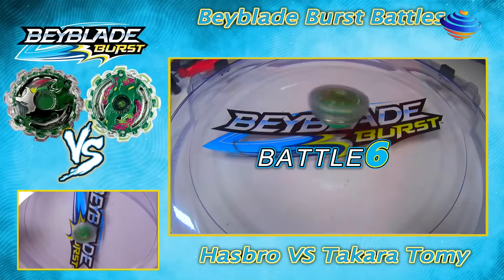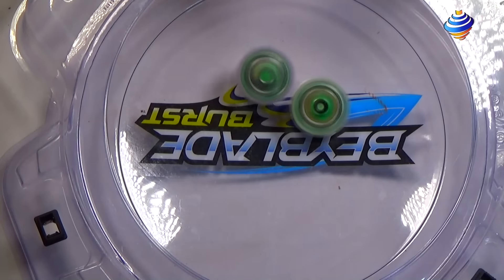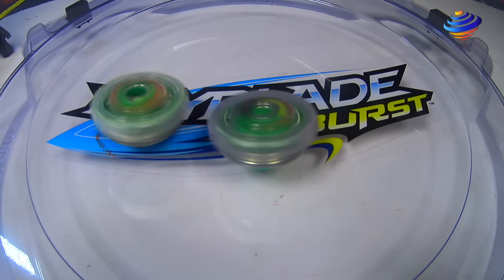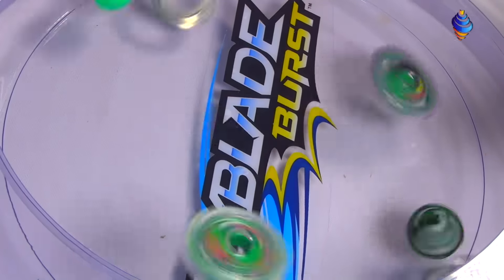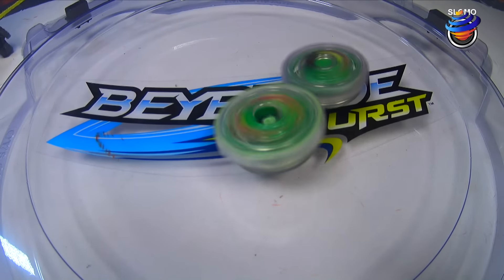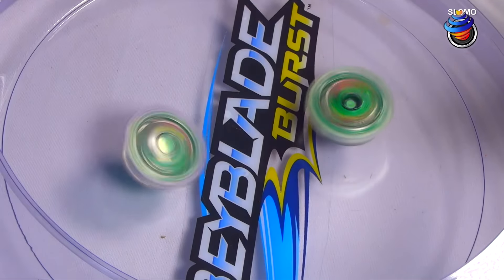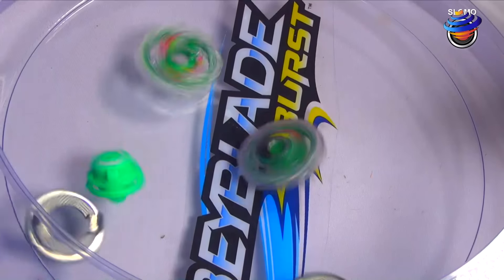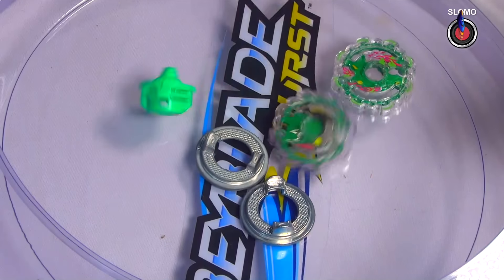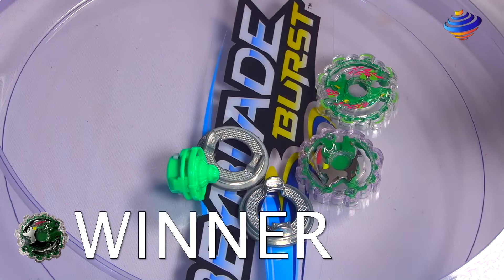Battle 6 — 3, 2, 1, let it rip! Takara-Tami — 3, 2, 1, go shoot! So let's see who will win — Hasbro or Takara-Tami. Hasbro is giving a few hits to Takara-Tami. Let's see if Takara-Tami can actually come back. It's a double burst, but Hasbro did win — that's the most amount of points. That was an awesome battle, thank you for watching! If you liked that video, make sure to subscribe to our channel, and thank you for watching.